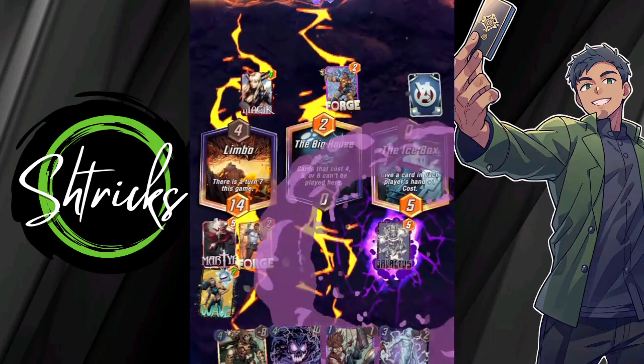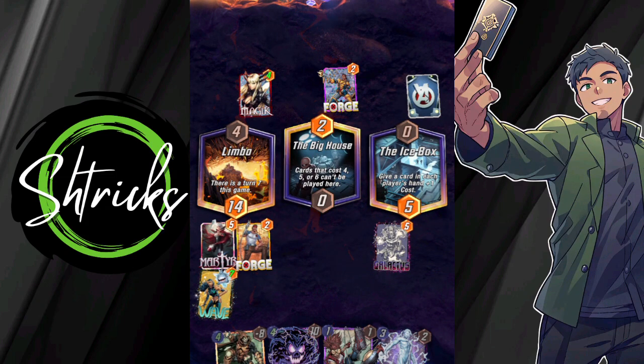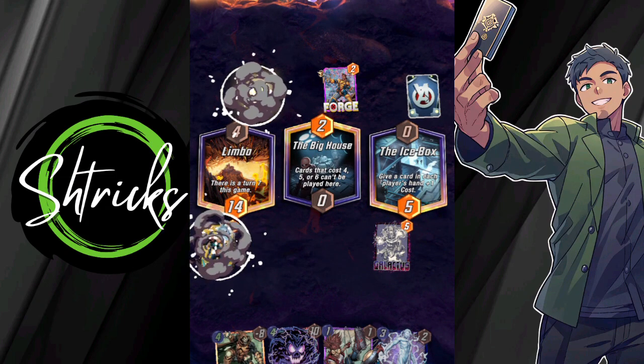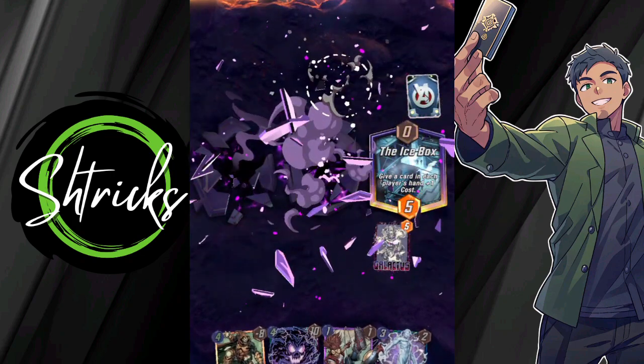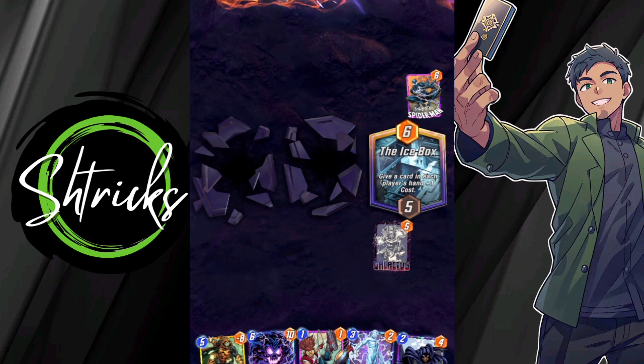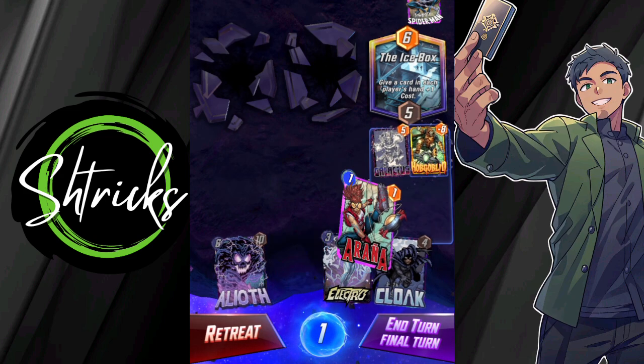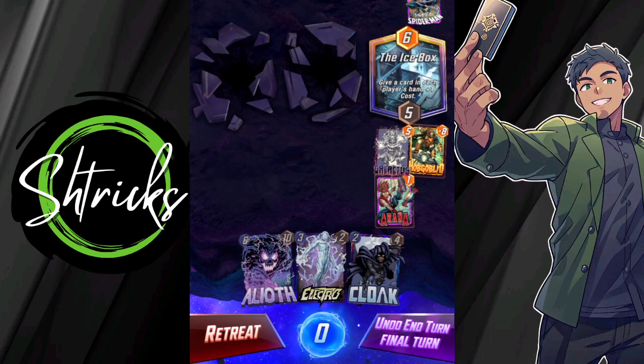Stress inducing. Took care of Limbo, so that's gone now. Let's see what he played in Icebox — Symbiote Spidey. This might be an issue, but we're just gonna go in swinging for the fences! Hobgob, Aranya — that's a 13 point difference. Let's see if Metat has an answer.